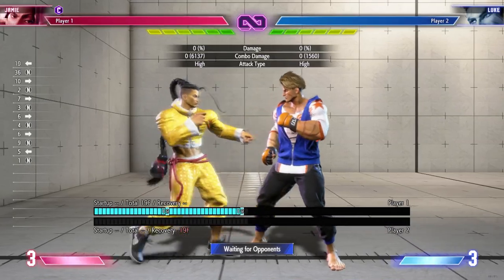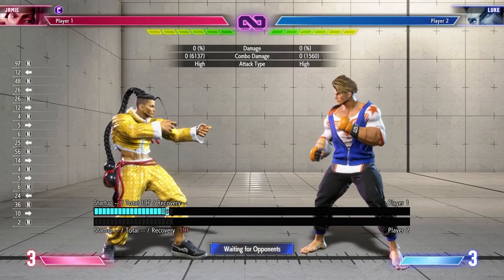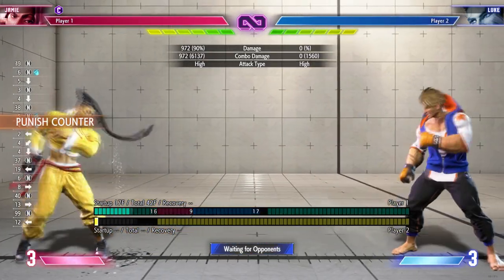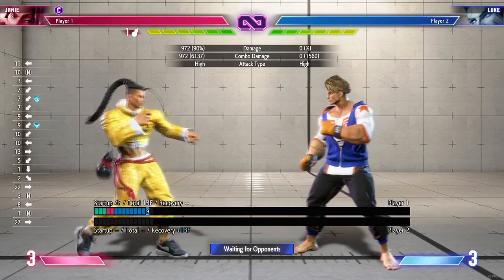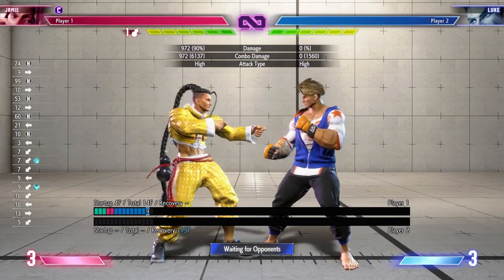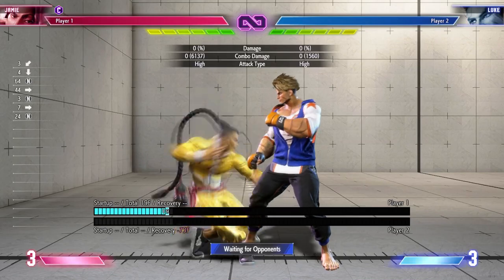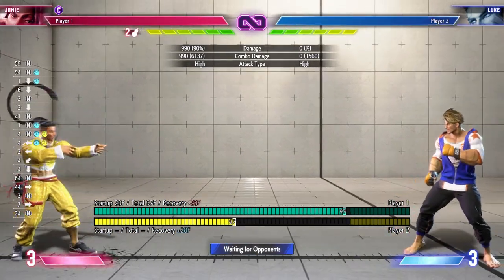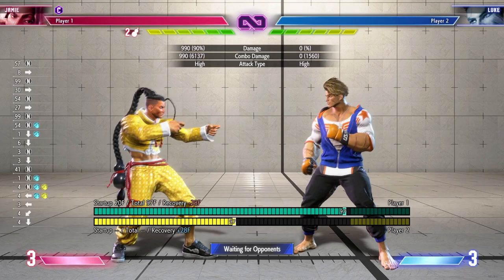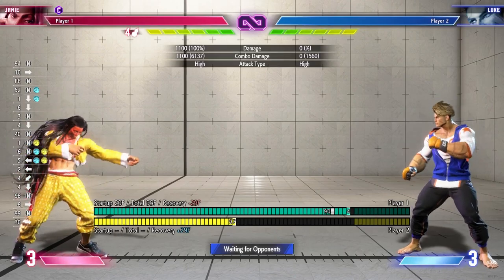One more thing I want to add about the EX palm strike: sometimes you want to spend the bar because OD palm strike actually gives you two drink levels. In most situations you only get one because your opponent can potentially punish you if you go for more drinks. But because of the EX palm, look at Luke's animation — they go for a long roll and it takes a while before they can recover. So I can actually get two safe drink levels out of that without being punished. It's a really good trade: spending two drive gauge bars for two drink levels, and that can rack up really fast.